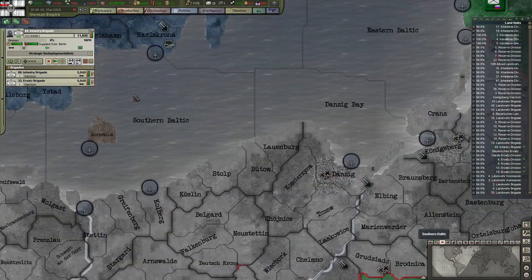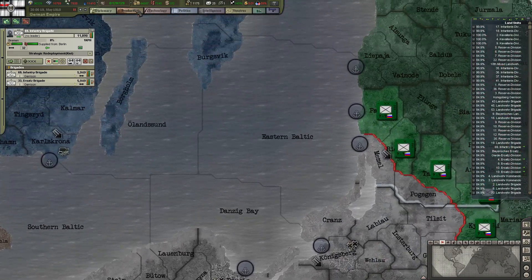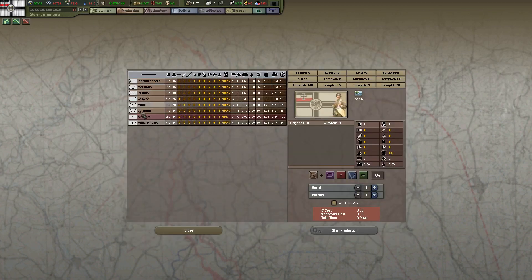We need one, two, three, four more garrison groups — that's just two garrisons as reserves, parallel of four. And that's expensive as hell but they're really fast to build though, so I'll just do it like this.